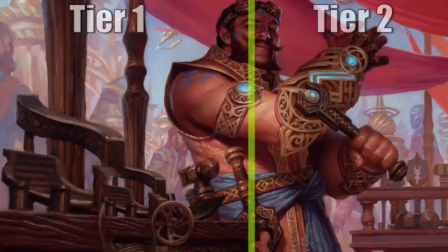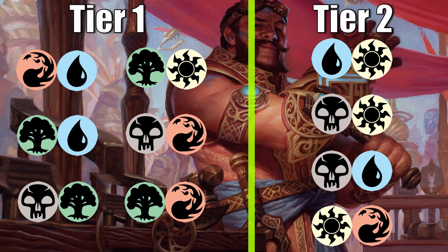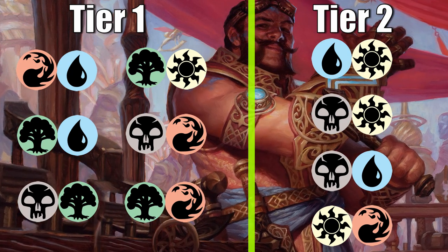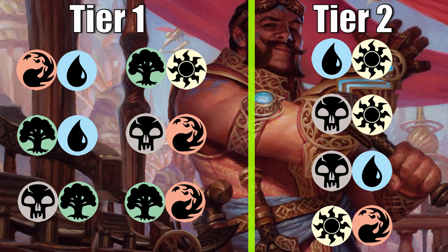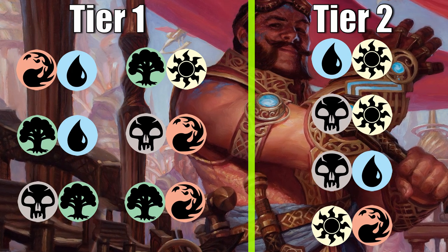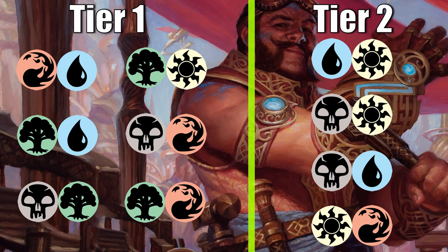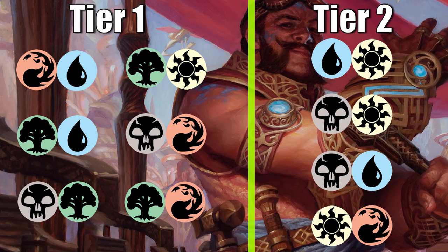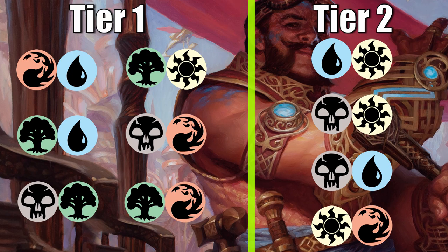All the archetypes are solid and can be competitive, but here are my rankings in case you want an idea of where to lean if you have no idea what's happening. When drafting this set, I try to focus on grabbing high synergy cards. If there's not a clearly strong mono-colored card or one of those top commons or uncommons you've gotten familiar with, don't play it safe and always grab a mono-colored card. Grab the gold card, because if you end up in that game plan, you're probably going to want that card 99 out of 100 times, and those are the decisions that help put your deck over the top.